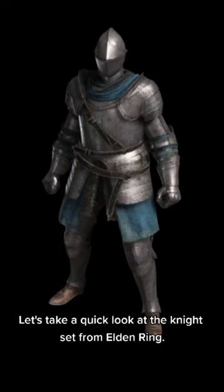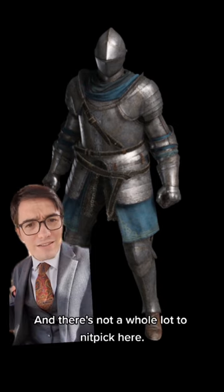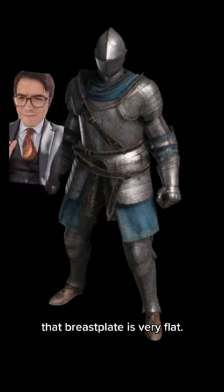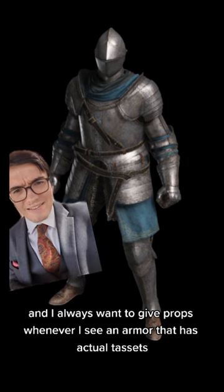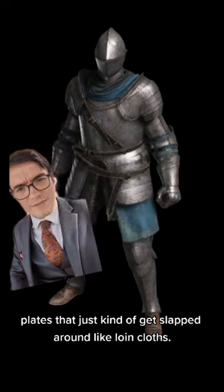Let's take a quick look at the knight set from Elden Ring. This is certainly one of the more grounded designs FromSoft has ever given us, and there's not a whole lot to nitpick here. If I want to be fussy, that breastplate is very flat — I'd like to have seen it rounded out a bit more. And I always want to give props whenever I see an armor that has actual tactics instead of fantasy plates that just get slapped around with glowing cloths.